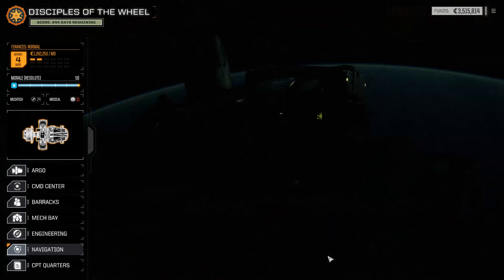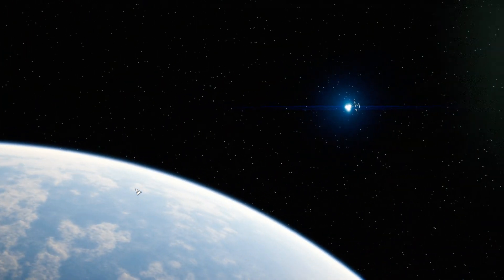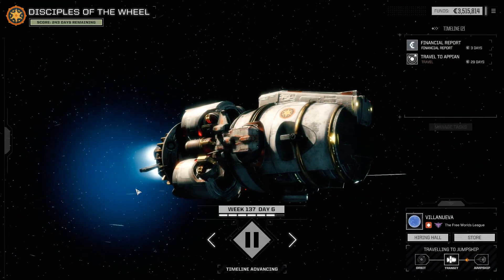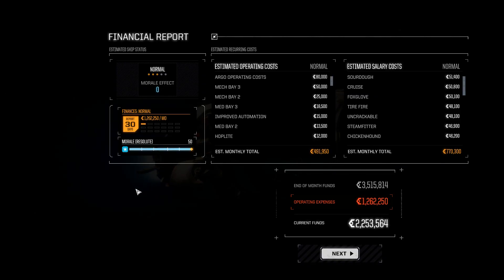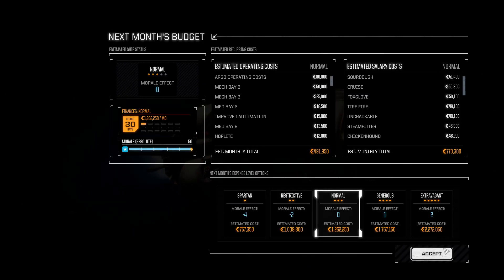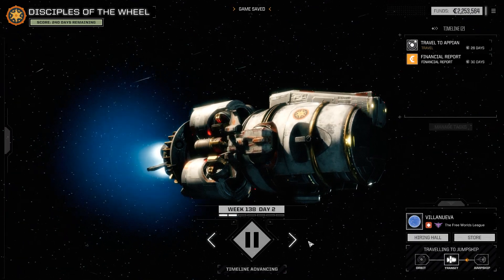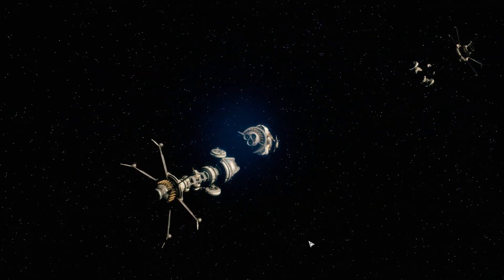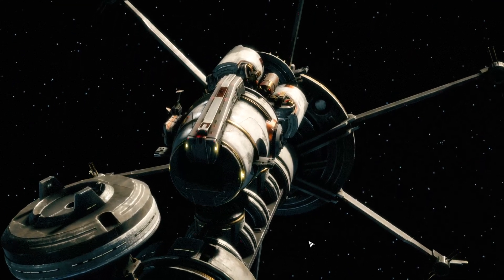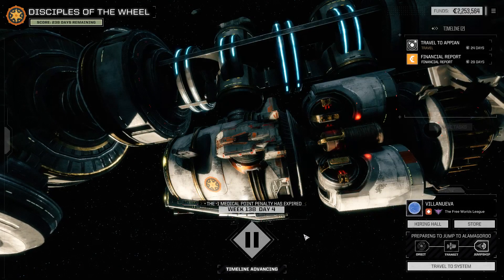It is a shame it's on such a low skull world. I think it's an interesting decision for them to make the skull level of the flashpoint have nothing to do with the skull level of the world. I guess in a sense that's just about making things easier on the developers — that way they can decide where they want the flashpoints to be based on density of missions that are already in that area, rather than having to find a planet that is the right skull level for what they want to insert. We are not nearly broke — we are absolutely fine, Darius. Calm down.